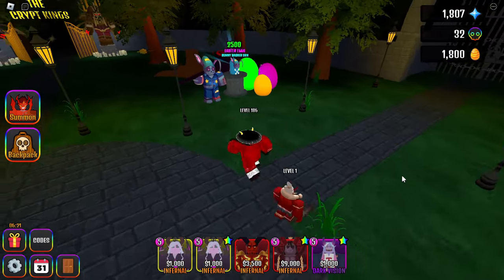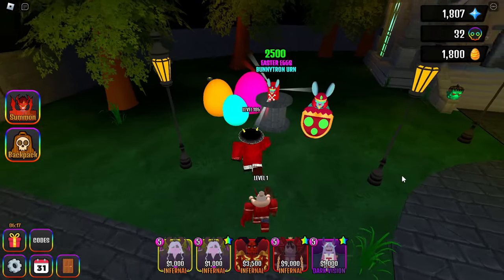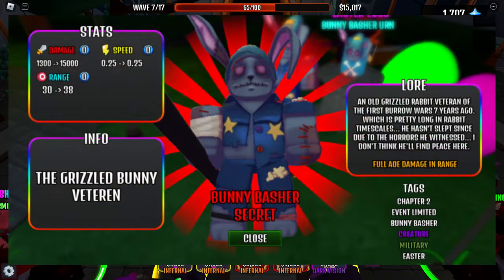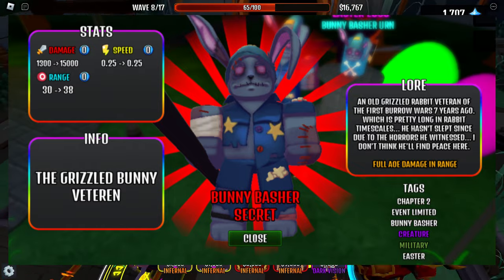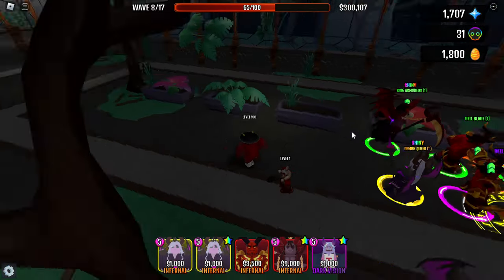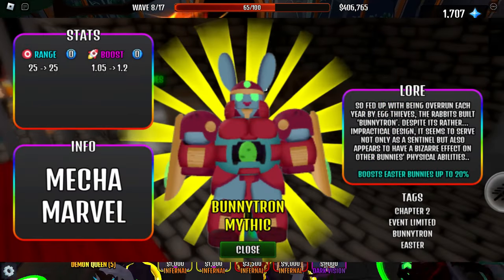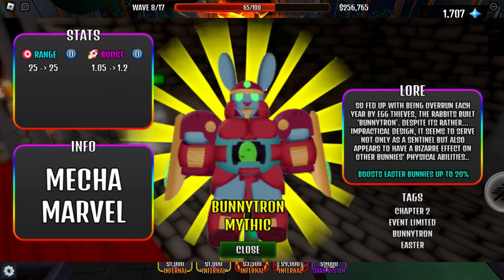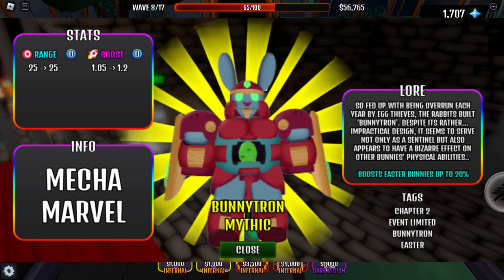For 2,500 Easter Eggs, you can buy Bunny Basher or Bunny Tron. Bunny Basher can deal 15,000 damage with 0.5 speed, or 3,750 DPS, so it's a little worse than Toxic Bunny, but still a pretty good tower. Bunny Tron costs 1,500 Easter Eggs and will boost other bunny tower damage by 20%, so if you are going to make a bunny team, this tower is a must-have for you.